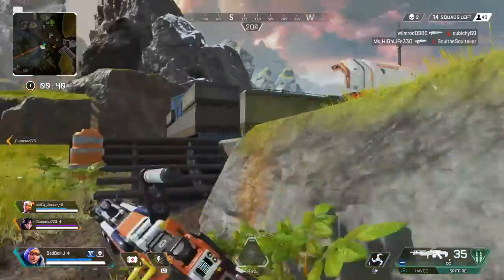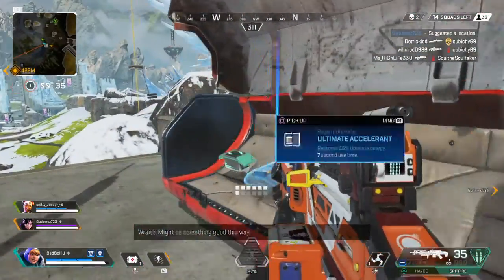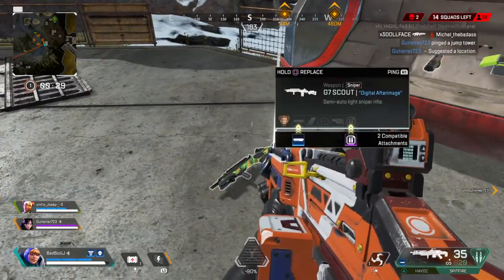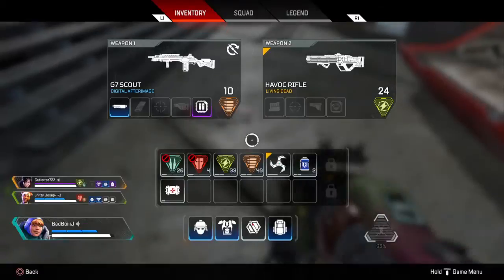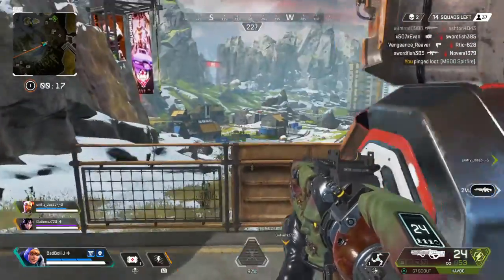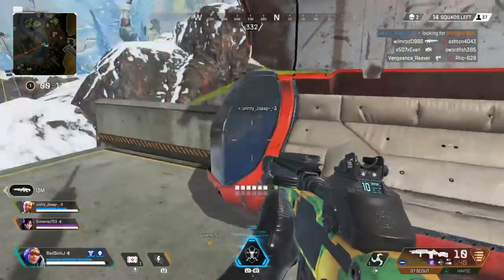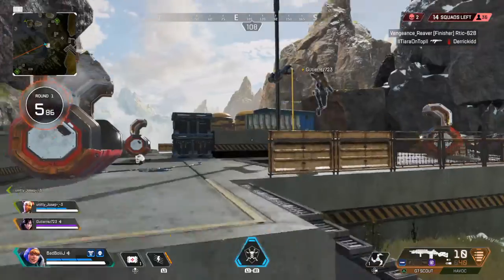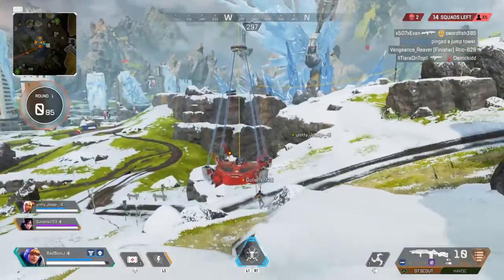Oof! Might be something good this way. There's a jump tower over there. Spitfire here. I need a shotgun bolt. There's a jump tower here. Let's go this way.